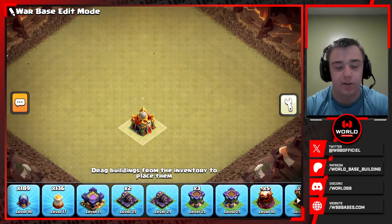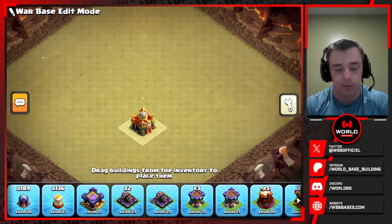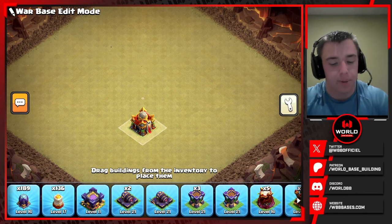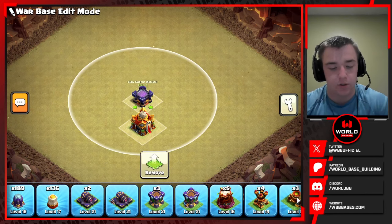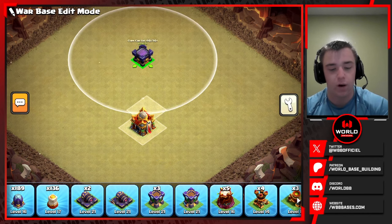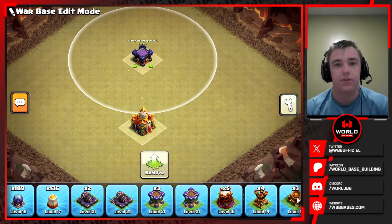I'm doing a common style double rage diamond base, and I don't want to get too funky this video. We're going to try to stay a little bit less funky and give you guys some good general tips. For the clan castle placement on a diamond double rage diamond base, it'll typically be behind the town hall or more towards the top of the base.